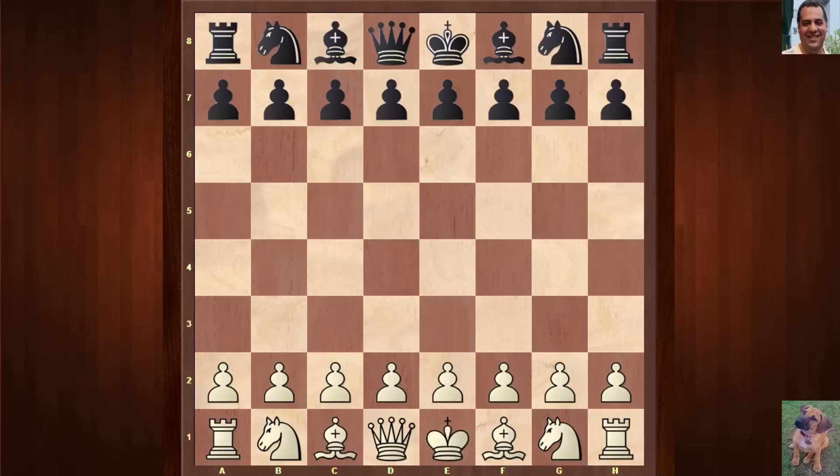Hi all. I have a rather amazing game to show you today, played between David Navara and Radoslaw Wojtaszek, 2733 playing black. David Navara is 2724. This was played in the Biel tournament in Switzerland, 23rd of July 2015.